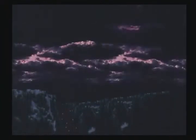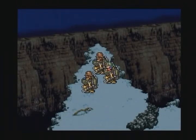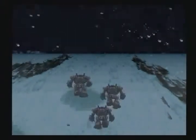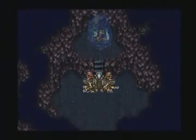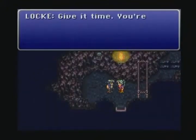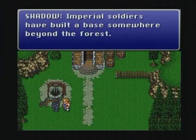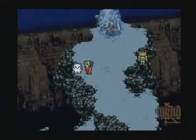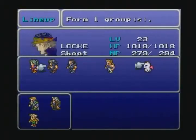Many North American players first experienced Final Fantasy VI as Final Fantasy III when it was released in October of 1994. The numbers were finally set straight in 1999 with the release of Final Fantasy Anthology for the PlayStation. In Final Fantasy VI, the Gestalt Empire holds dominion over the world. Locke, a member of a resistance group, saves Terra, a woman used by the Empire as an instrument of war. A great many allies join the party, each with their own personality and unique set of abilities, allowing the player a great deal of freedom when assembling a battle team.